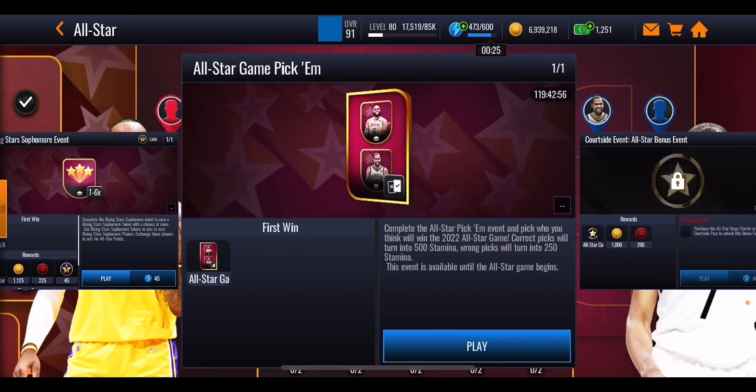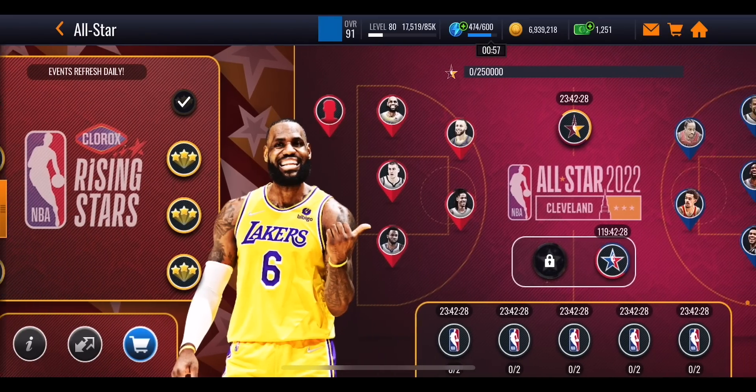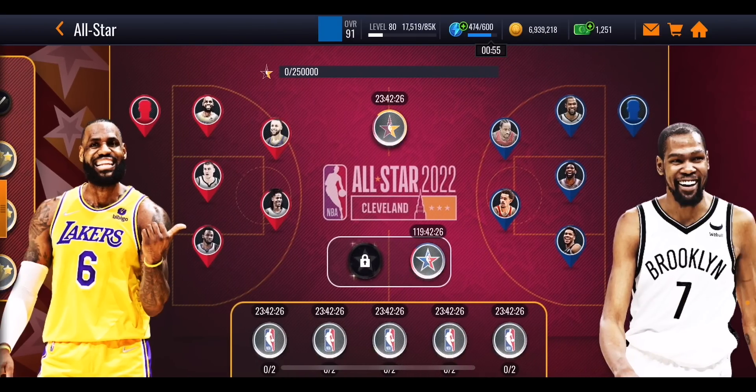There's also an All-Star Game pick event - I recommend doing this one, but only before the All-Star game occurs. Save it to your bench rather than guessing. Once the game finishes and you know who won, pick it up and get yourself 500 stamina for the right pick, versus 250 for the wrong pick. That 500 stamina will help massively as you'll run out quickly with all these events.